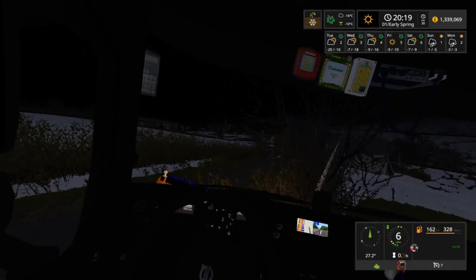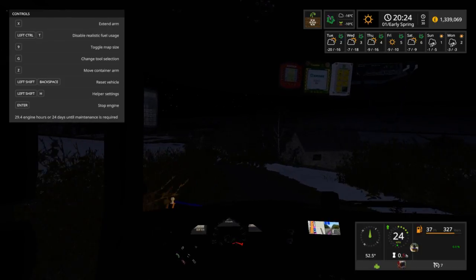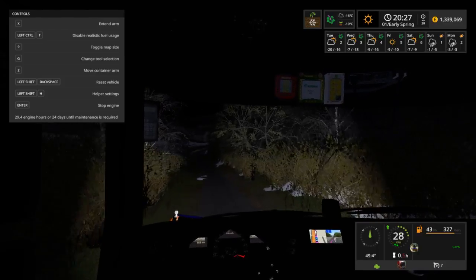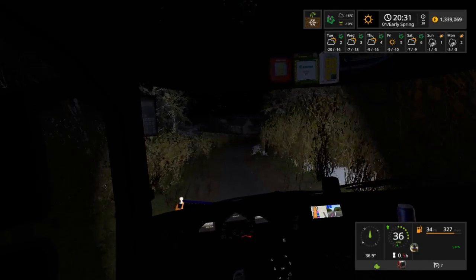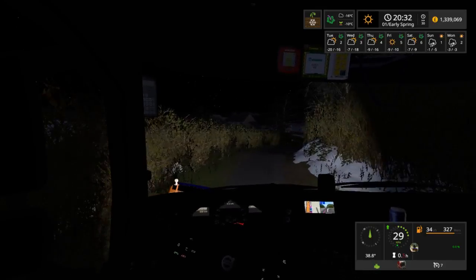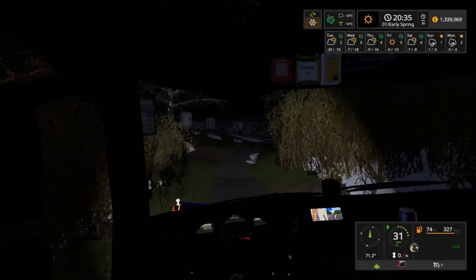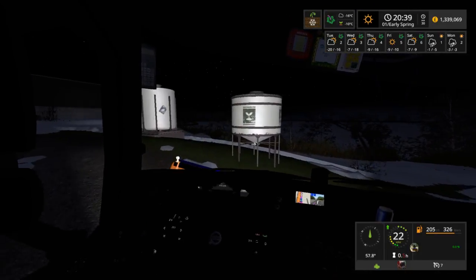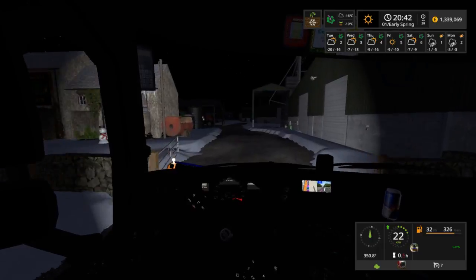Oh god, I've done it again. I need to look — keep looking at the time thinking I'm going to run out of time. But we've done alright. Let's put the lights off as we go back to the yard. Just cruise back to the yard, nice and easy. As you guys can probably see, top right corner, it tells you the weather. Yeah, we definitely need to keep an eye on that. We're still ploughing on the way down here by the way — ploughing never stops.